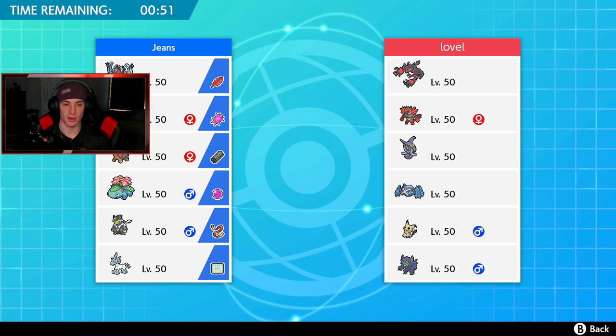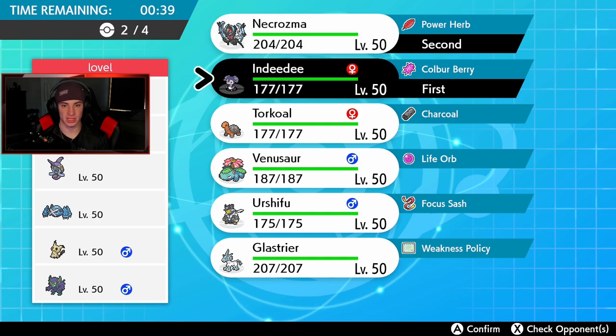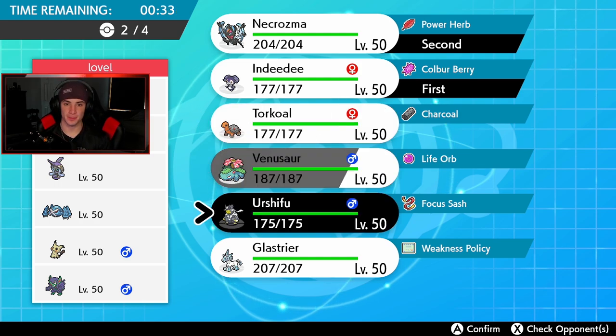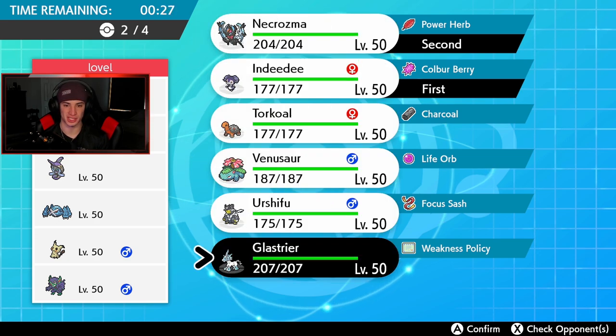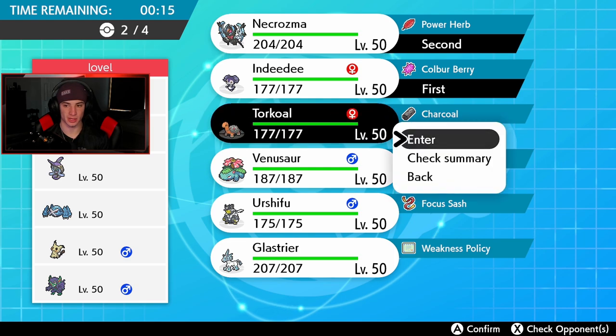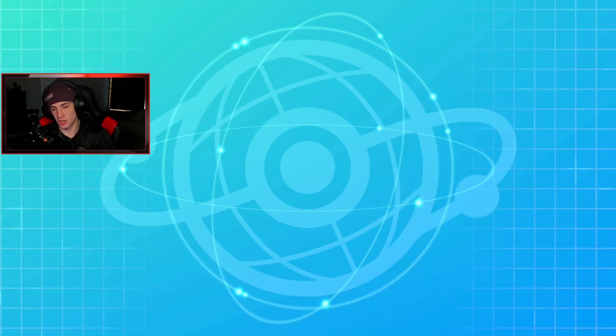I need to roll Trick Room here — he has Taunt Pokémon but Prankster won't work on the terrain. Grimmsnarl is probably the only one running Taunt on this team. Same lead of Indeedee and Necrozma. Do I bring the sun boys? I feel like between the two back options — Urshifu/Glastrier or Venusaur/Torkoal — Venusaur and Torkoal come up a bit better here. Venusaur is also a great Dynamax option.